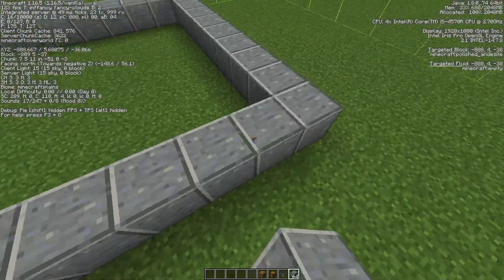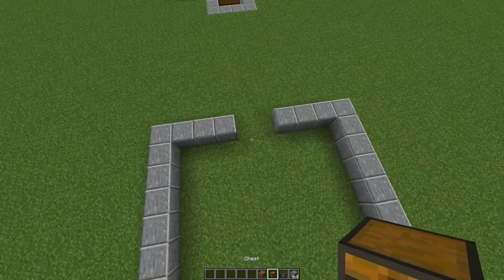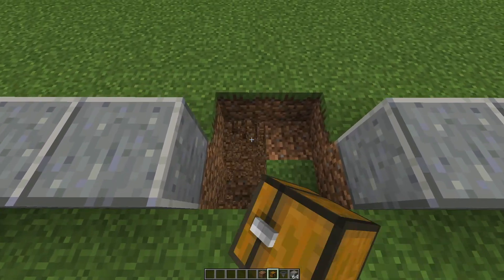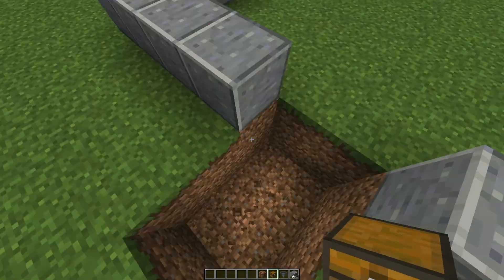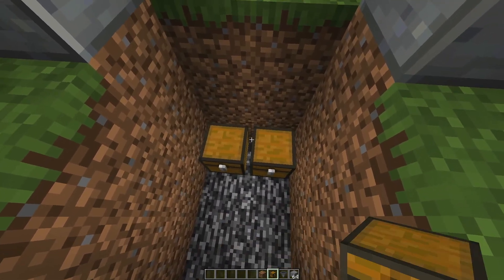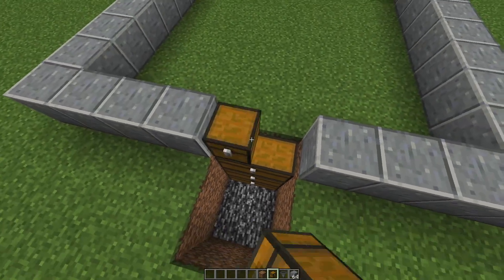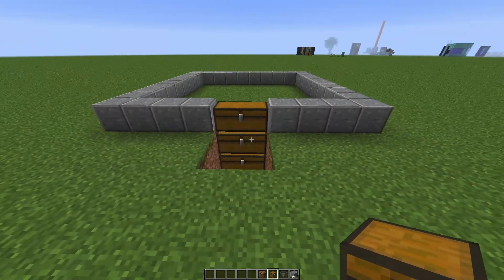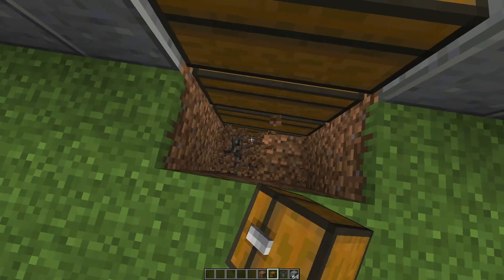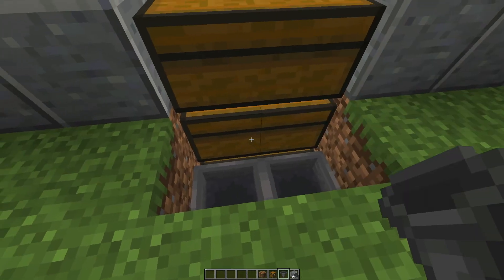You should now have a 10 by 10 area. Remove the chunk borders and go down here. Dig down for however many chests you want - you'll probably want quite a lot. Set up four double chests, then dig down on the other side so you can place hoppers pointing into the chests.